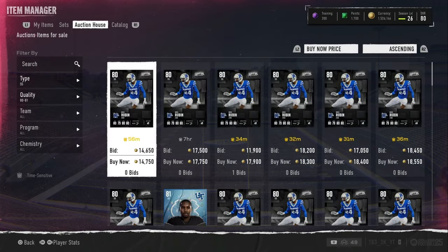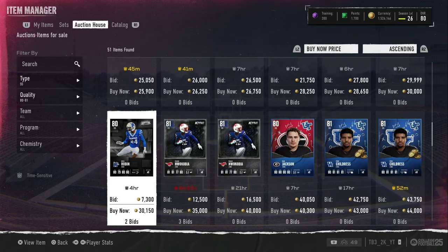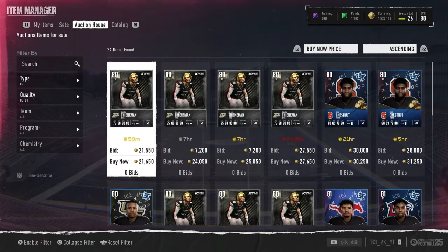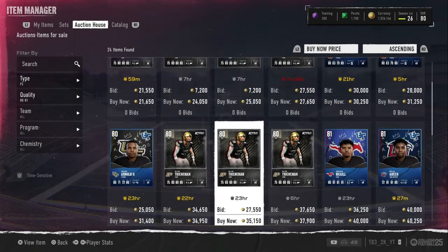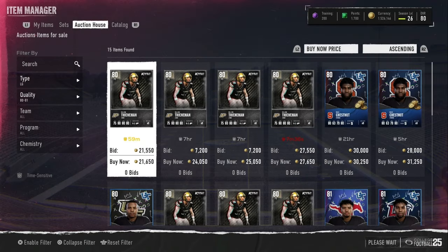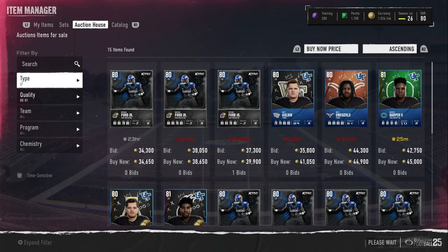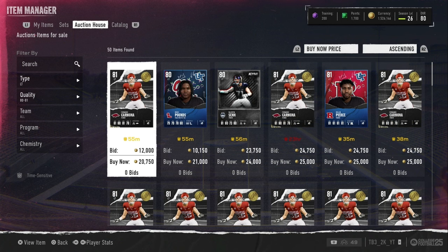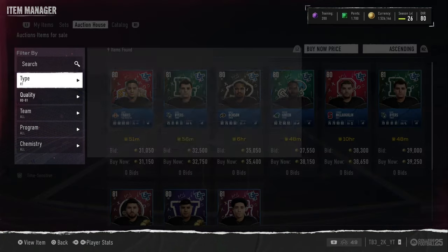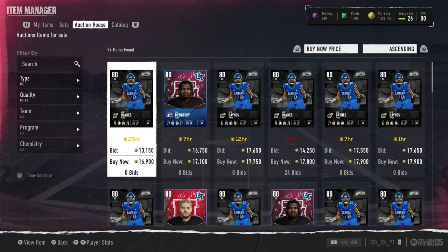There's another safety right here but I already have a lot of that card, so I'm not going to buy another one. Going to pass on him and check free safety. These are kind of down right now, but you just want to go position by position and look around, and start understanding the market. That's the best way to learn how to flip — if you understand the market, flipping becomes a million times easier because you understand how prices go up and down.